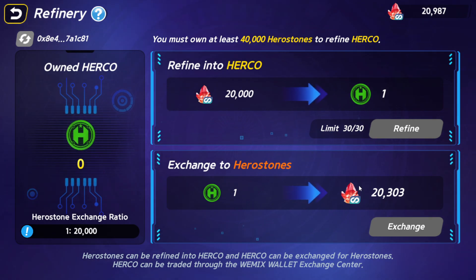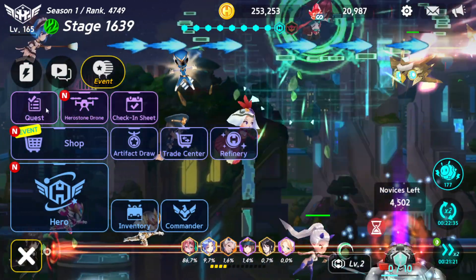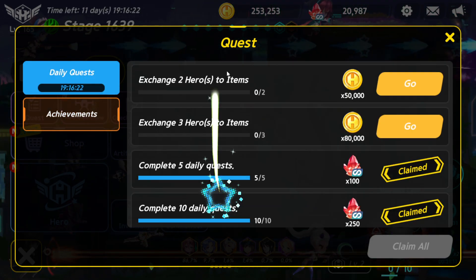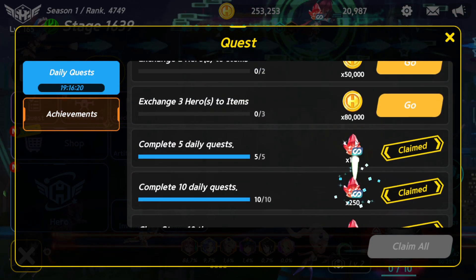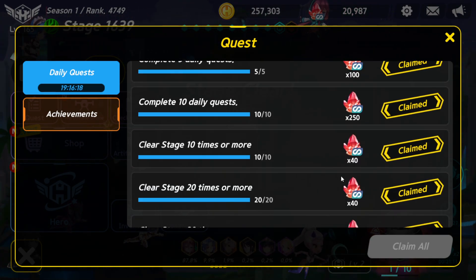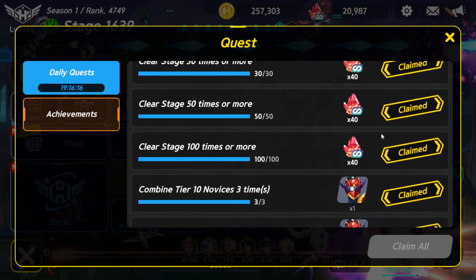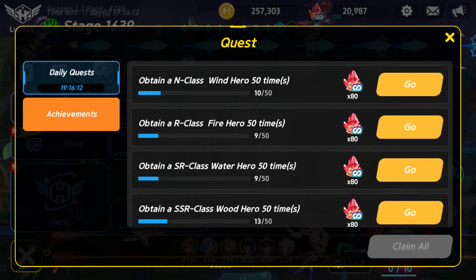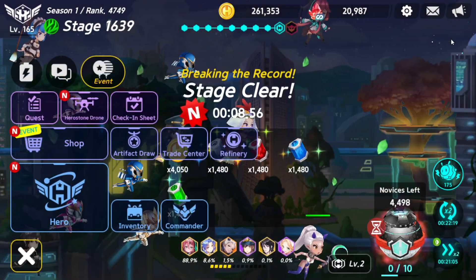Second question: how to get hero stone. Normally it's hard to get from quest alone - less than 1000 total. From quest you get around 100, 350, 400, 500 - about 600 from daily quest. It's very low.